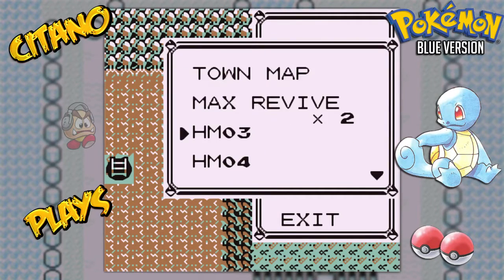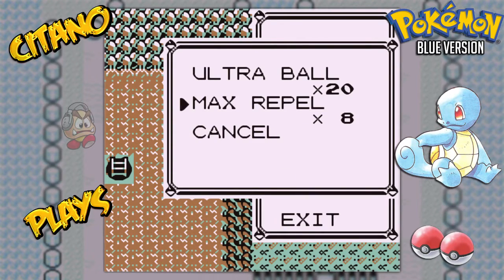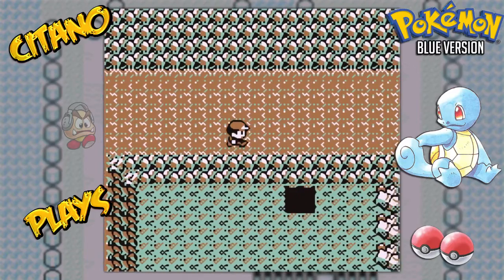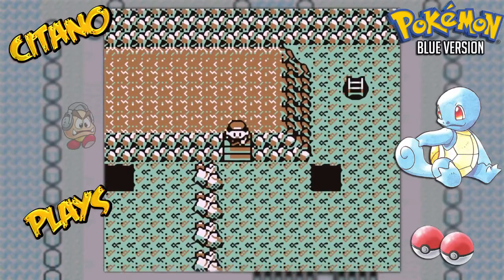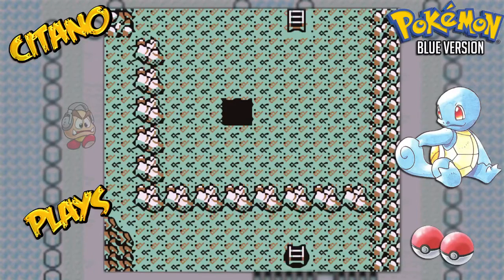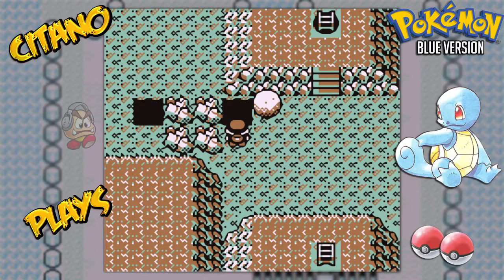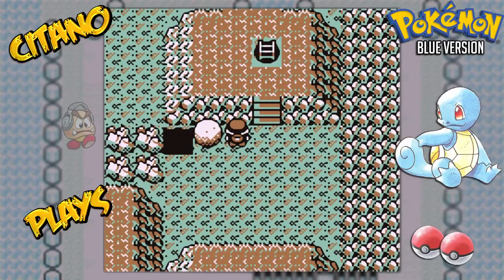And that means bad things for us when we try to reach Articuno. Repel goes off, so we need to use a new one. So the legendary Pokemon — Articuno, Zapdos, and Moltres. I want to try to capture it too, but if I don't capture it, no problem. I won't be bothered with it. I'm not trying to collect all Pokemon here or anything. It'll be nice to have on the team, but we can manage without.